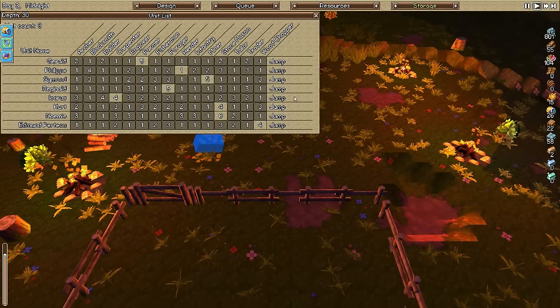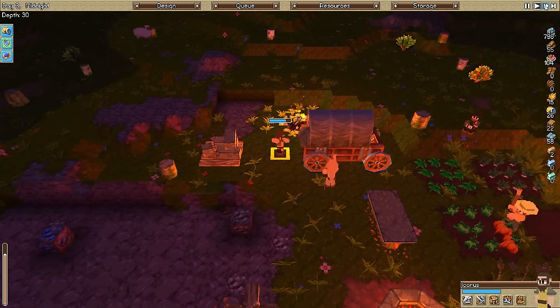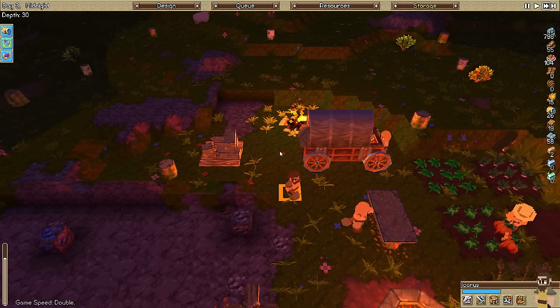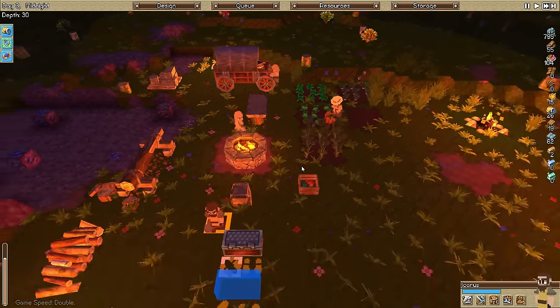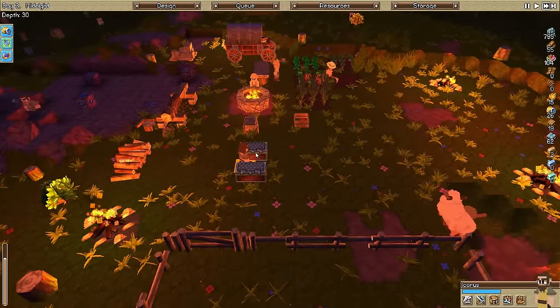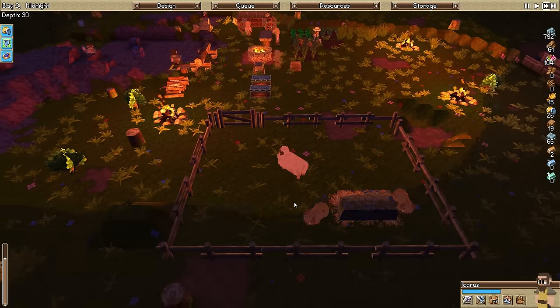Does my carpenter have anything else to do? Yes - they're making the crook. There he goes. Let's see if he has anything else to do. He's got to make the chest. Now he shouldn't have anything else to do.